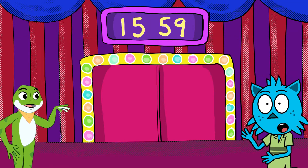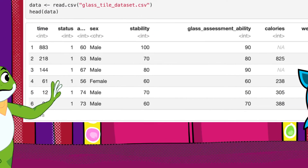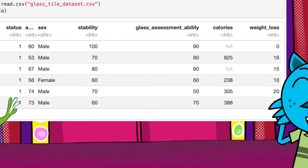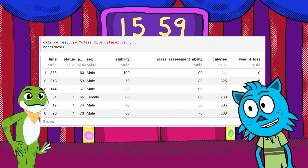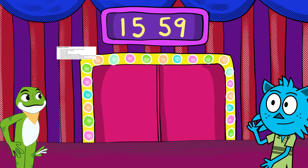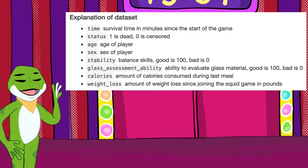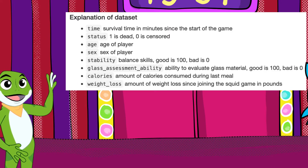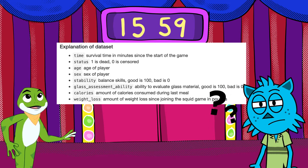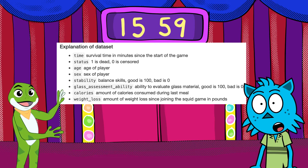Here's the Glass Stepping Stones dataset. We have information on age, sex, stability — which is like balance — amount of calories in the last meal, and so on. We also have the glass assessment ability variable. This indicates the ability of a player to determine whether a piece of glass is made from regular or tempered glass. So players who work in the glass industry have an added advantage here.